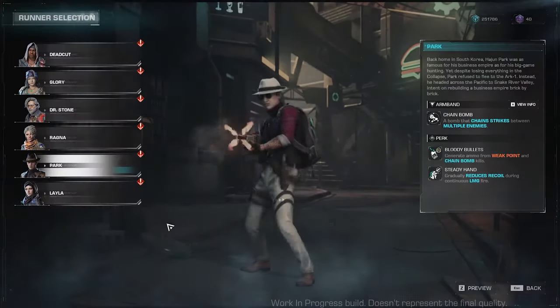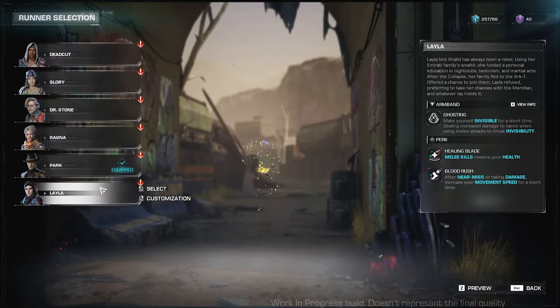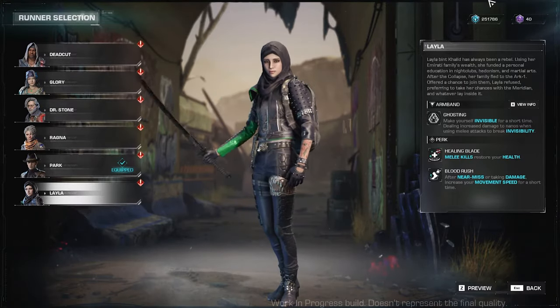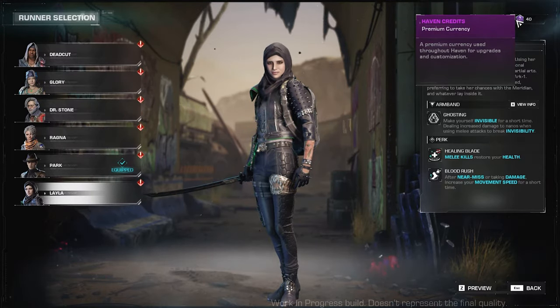Going back to the list, we have Layla. You can buy Layla from the Melchrigan Store using Haven Credits. You can gain Haven Credits from daily rewards and quests from Caraway, which I will show you in a while.